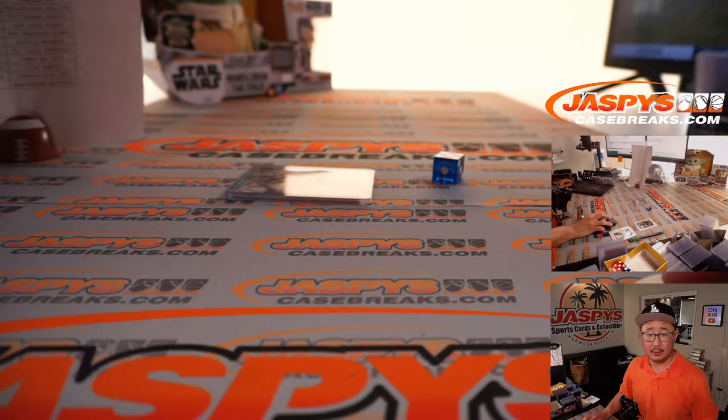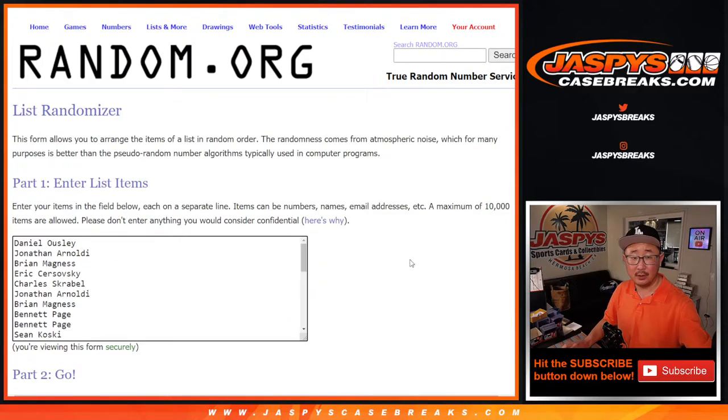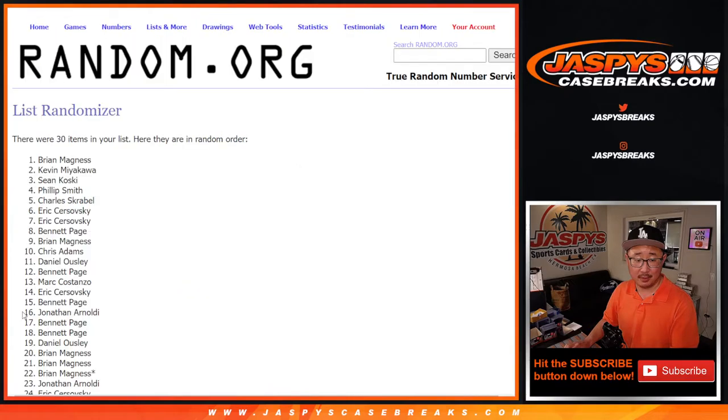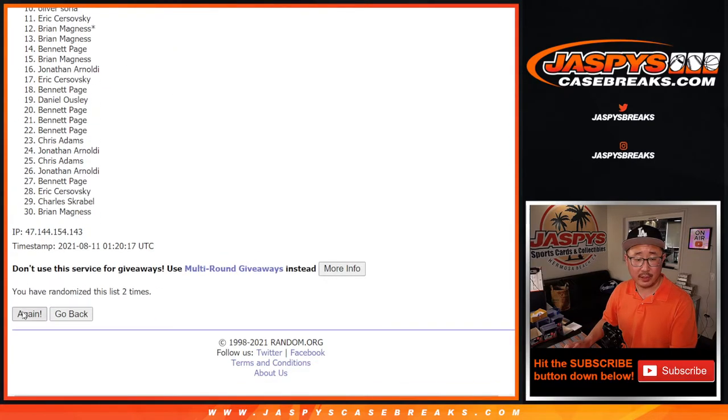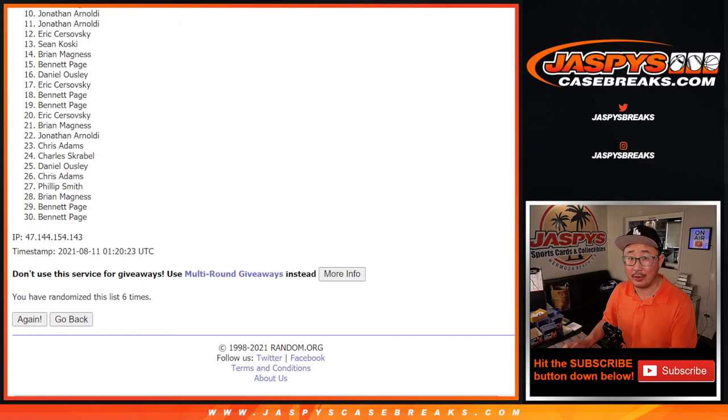Let's flip back to the screen again. Five and a one, six times for the spot giveaway. Counting through: 1, 2, 3, 4, 5, and 6th and final time. So it's going to be the top ten after six. You can already see Jonathan's name peeking out right there. Jonathan, you're already in. But from 11 on down, thank you for giving that a shot — appreciate it, thanks for taking the risk.